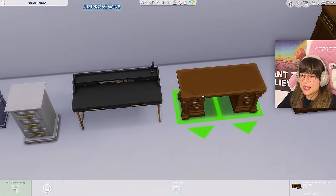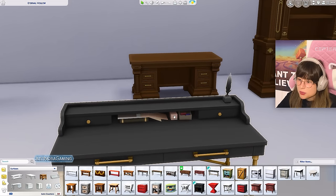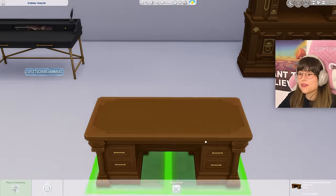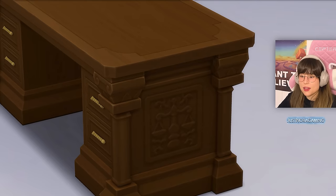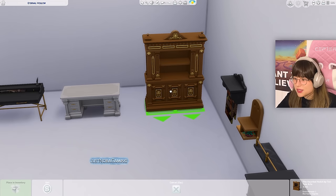We have two desks — one in the modern style and one classic. The modern one has lots of little details: paper, a little quill, skinny legs, and the same swatches. The classic desk has amazing details on it, including the back. Let's look at the swatches — nice brown wooden colors with details. Lovely.